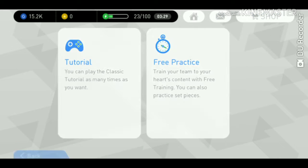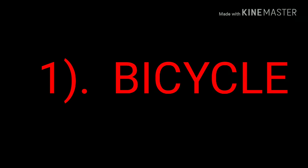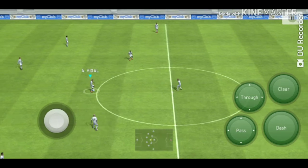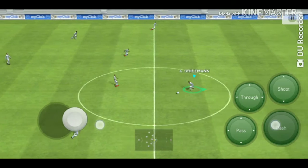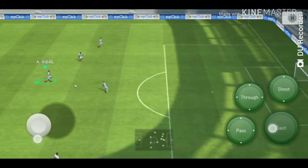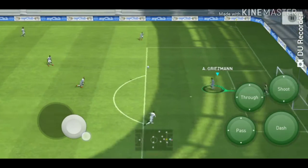So I'll show you how to do a bicycle kick in PES 2018 Android mobile. I'll show you in attacking practice — you can use the bicycle kick in a match also. First, the main rules of bicycle kicks: the forward player has to go in front to score the bicycle, then the back player has to give him a chip through ball.